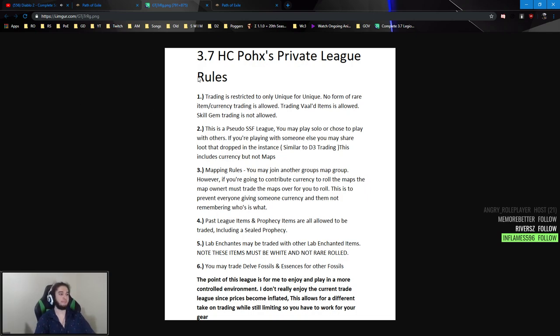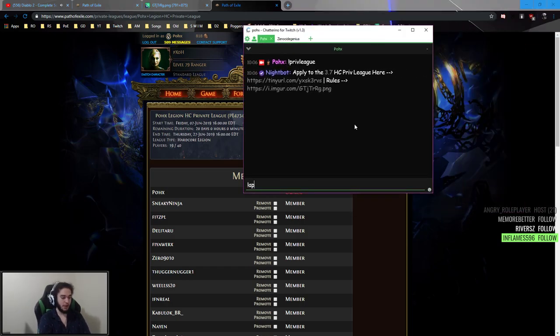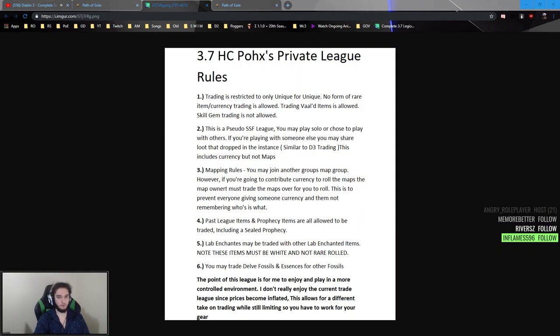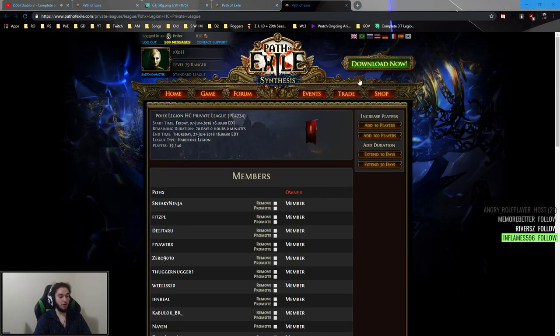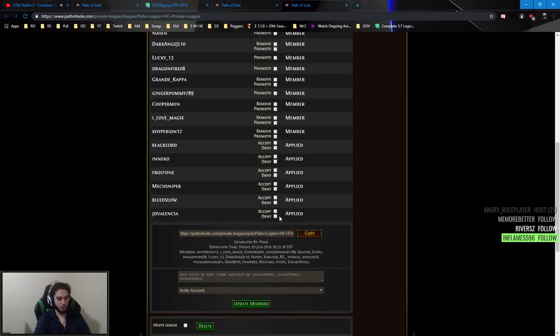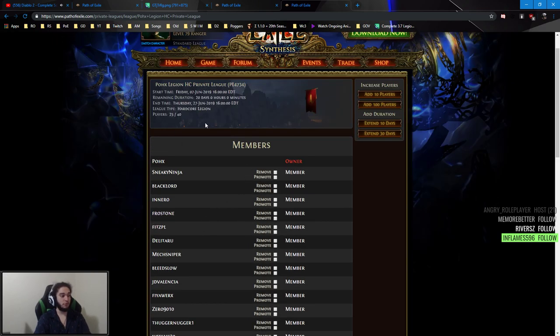To apply to the private league, in my live stream just type '!apply' or 'private league' — it's all the same. You'll get a link to the rules and a tiny URL linking directly to the apply button. When you apply, it shows up on the member list and I simply go down the list and update it. That's it — I'll slowly be adding more members to the league.